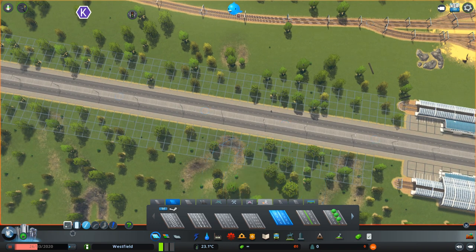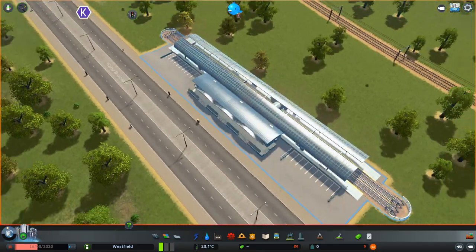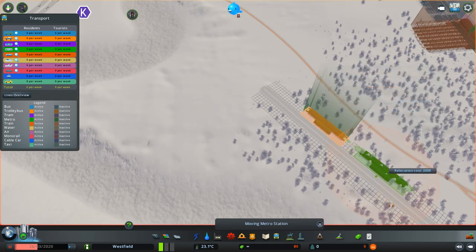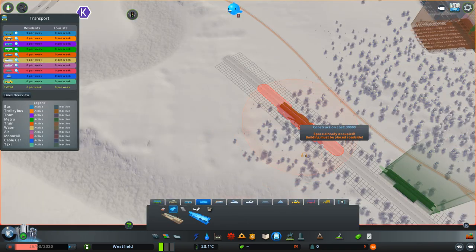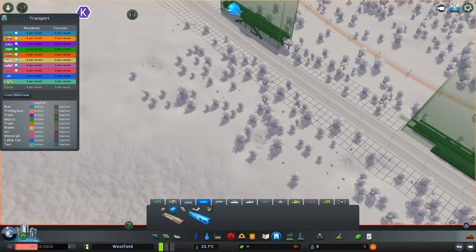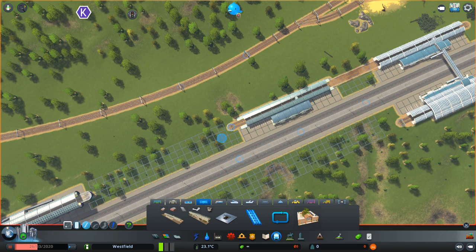We can now place the normal overground metro station that we will get, and let's move it here and extend the road a bit, and build the elevated metro station, which we can then connect with the metro rails.